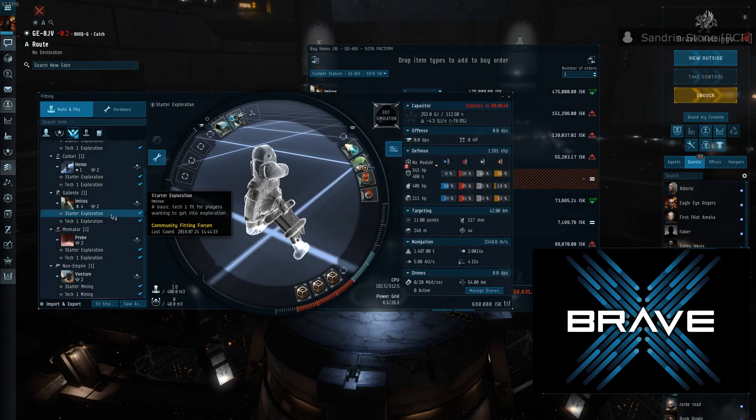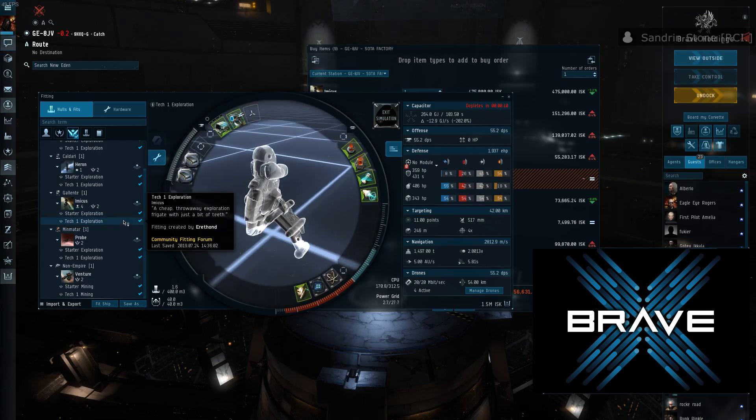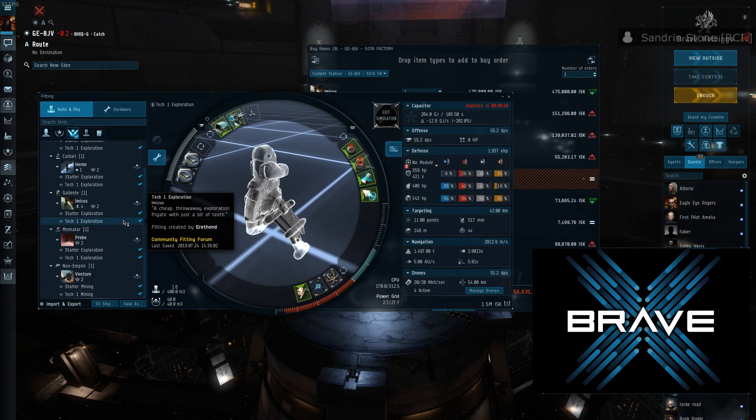Fits titled 'Starter' are typically the most bare-bones fit for that job — they forgo rigs. So if possible and you can afford it, I would suggest going for the Tech 1 variants. When you mouse over any of the fits, it will tell you the name of the person who created the fit — in this case someone called Erathond — and also give you a short description of what the fit is meant to do, in case the name didn't explain it clearly enough.